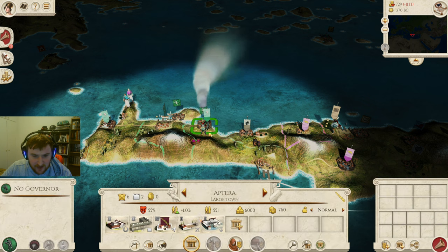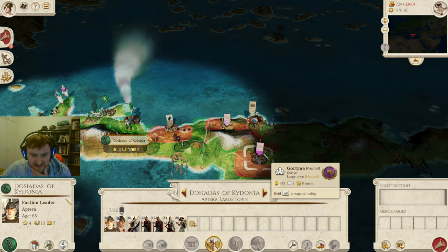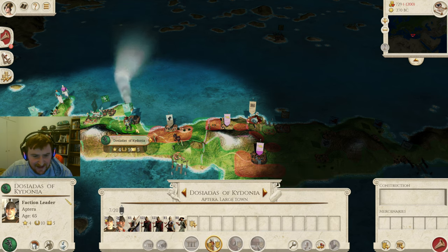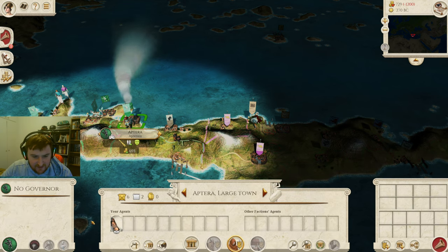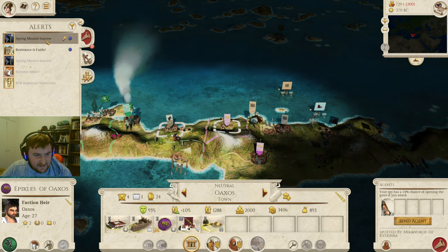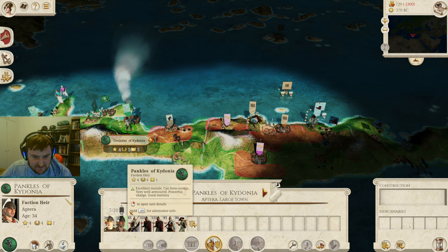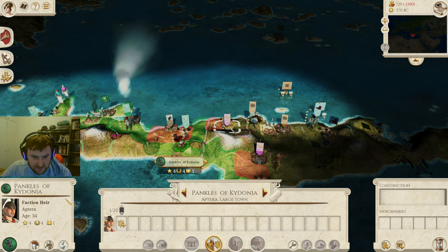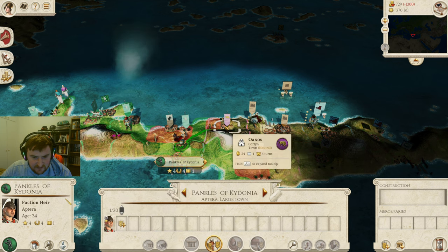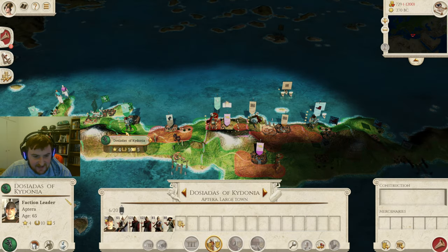Can we leave Aptera on its own? Yes we can. Let's get moving. Looks like Gortin is going to leave everything as is, so let's see if the spy can get in to Oaxos. He did get in — and it is open, the gate is open. That is fantastic.